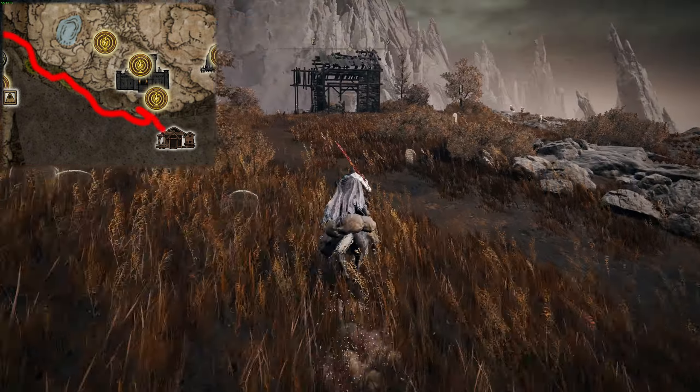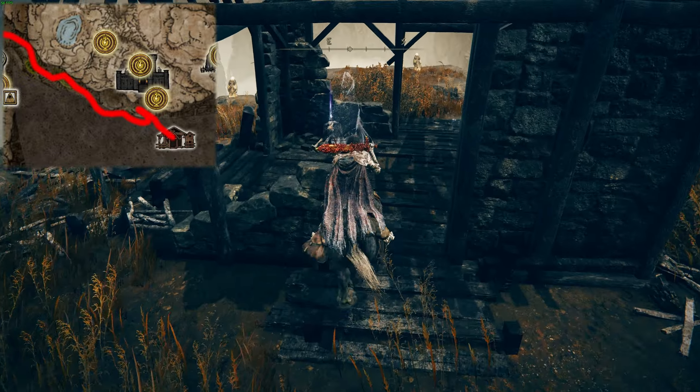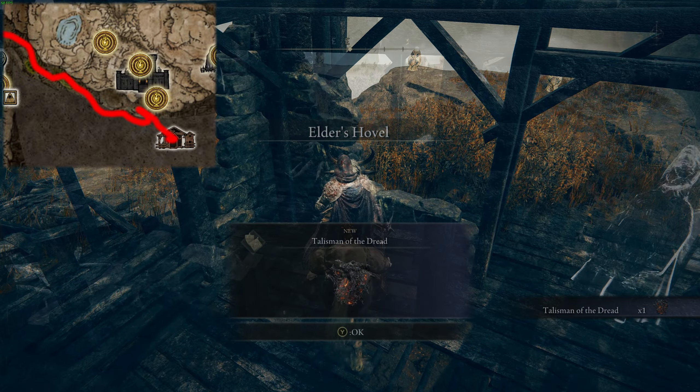Now back towards the southeast, you will see a little shack. This has the Talisman of Dread in it, which increases your magma potency.